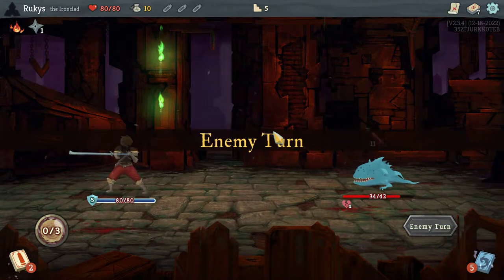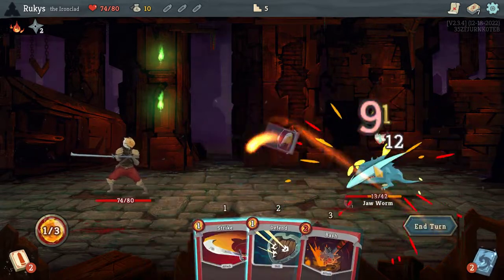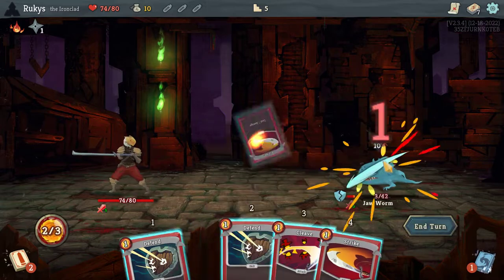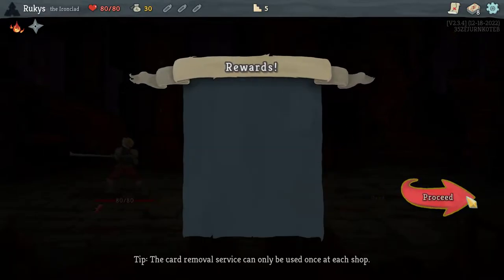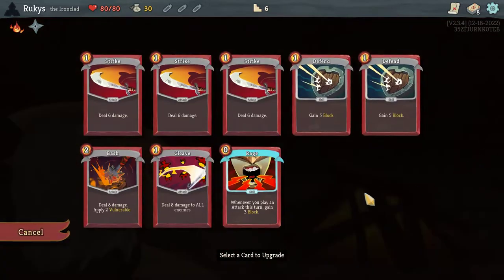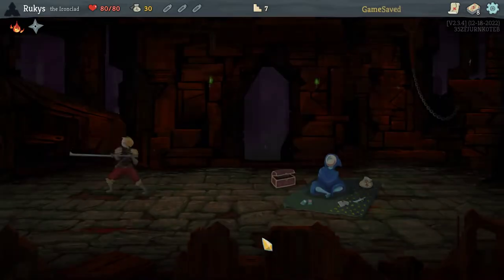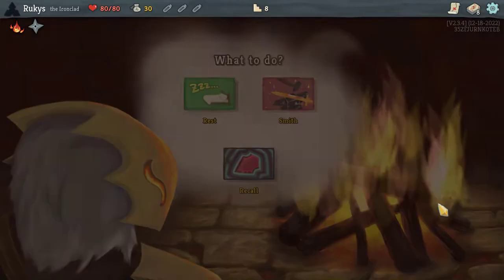One energy worth of block here — save a little HP. I love doing this on Ironclad because of Burning Blood. That gives you a lot of leeway to play a little more aggressively. You aren't as afraid to be block-deficient because you can just get that back. Rage is going to be our main block solution now that we're getting rid of all of our defend cards.